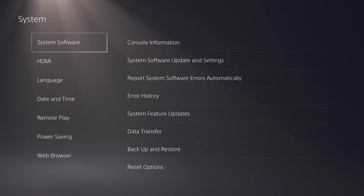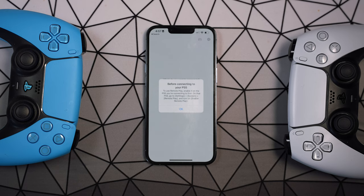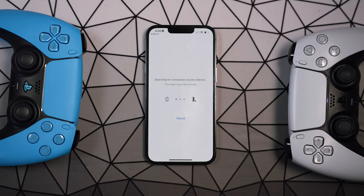Before you connect your PS5, you will need to enable remote play on the console first. Go to Settings > System > Remote Play and make sure remote play is enabled. Pretty self-explanatory and very easy.